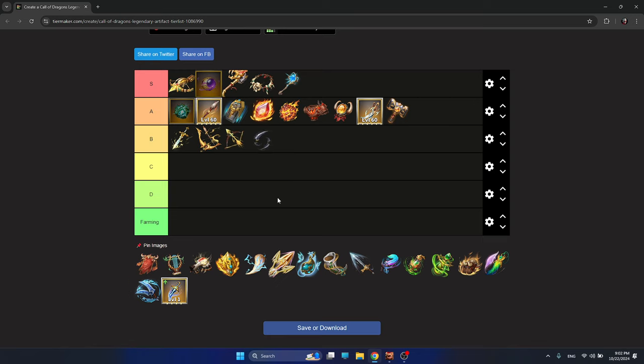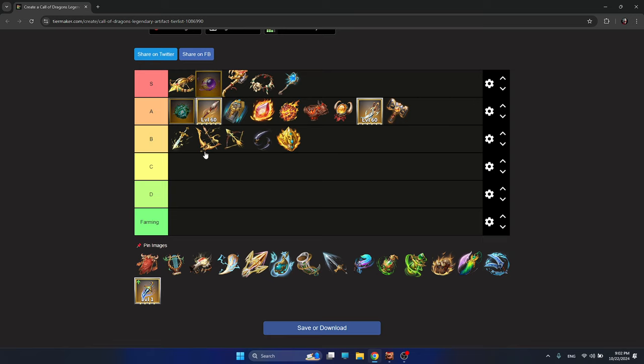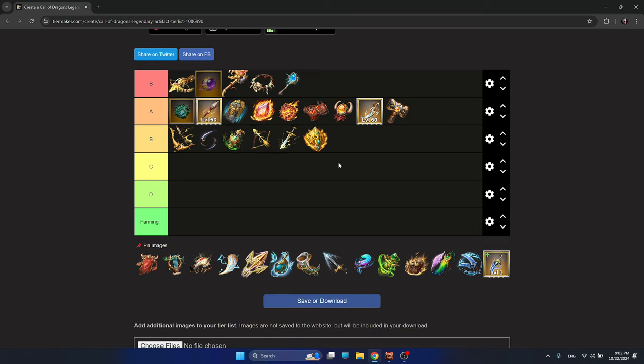Shadow Blades is one more archer artifact gettable from Universal Keys, and I like it because you can use Shadow Blades with every single archer hero pair — whether it's a normal attacker or a skill damage user. Visage of the Sanctums goes on B tier, not high up — it doesn't have high usage or effectiveness, and more offensive artifacts are better for flying units. Breast of the Gargentis is a debuffer with defense reduction and attacking attributes, which is quite good especially for mages.